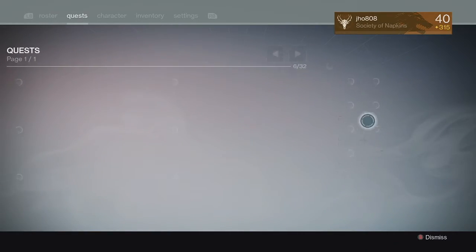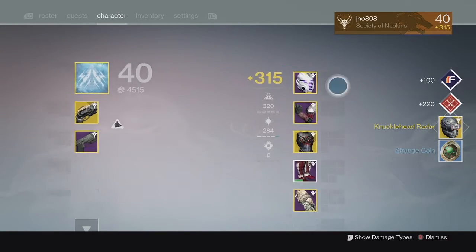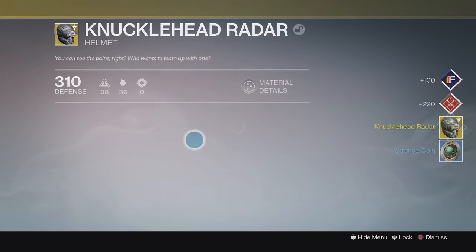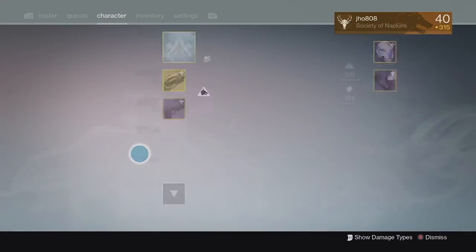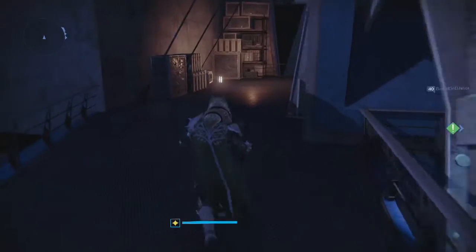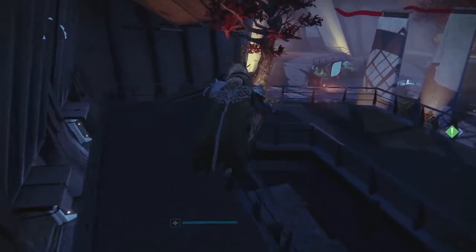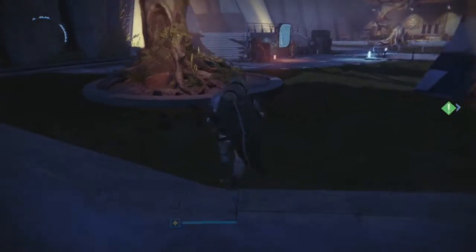Finishing it off with my last Crucible reward of the week — we ended up getting an Exotic finally. We got the Knucklehead Radar Exotic Helmet for the Hunter. Not my favorite helmet by any means, because it kind of has a useless special perk since you can just get Third Eye on many weapons, and that's pretty much the special perk for Knucklehead Radar. But it was still pretty good to get an Exotic at least, so that's about it for this video.